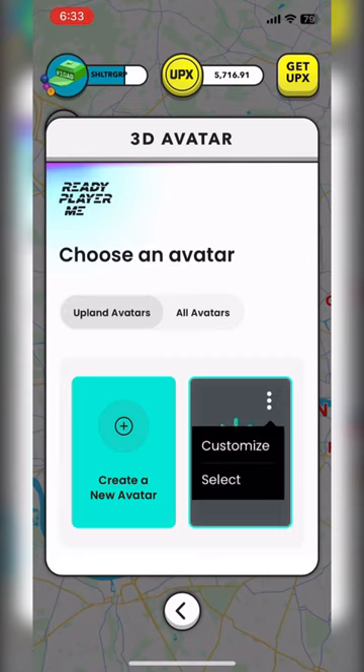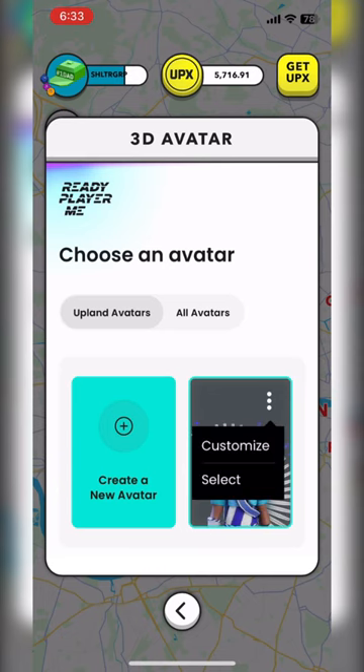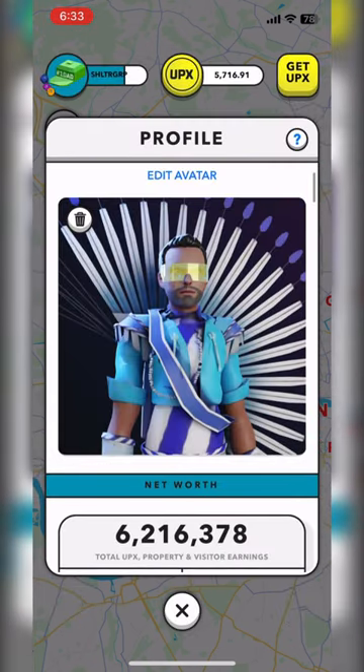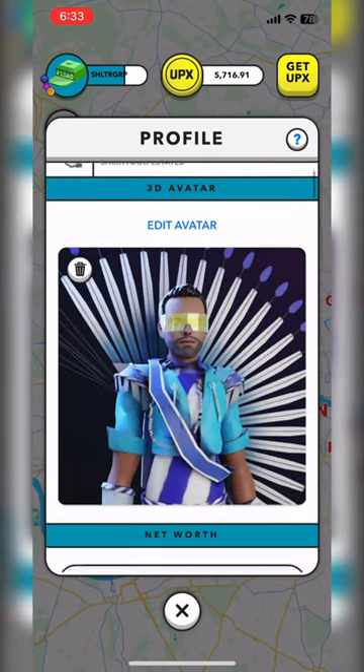So it takes the time to load. I go ahead and hit customize or select — it doesn't matter. I hit select because it says I'm generating mine, and since I already had one, voila — I'll go here and show you. That's my crazy avatar for now, and then boom.